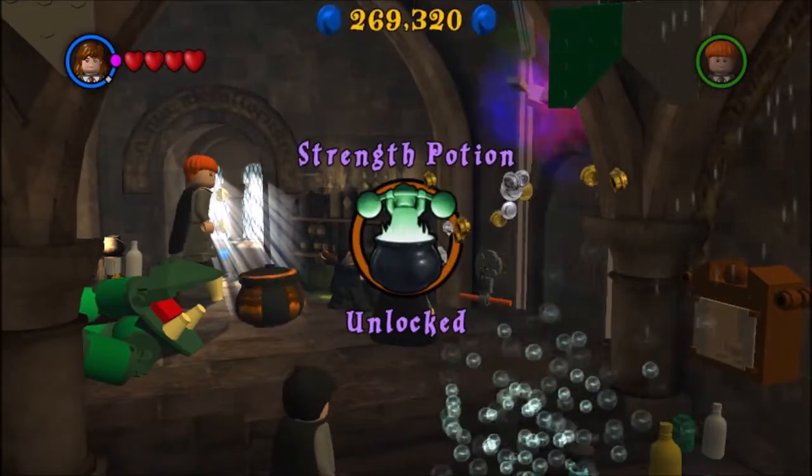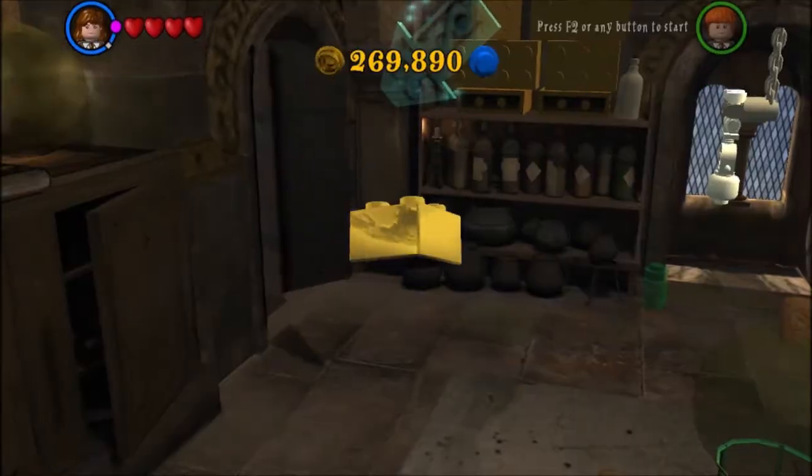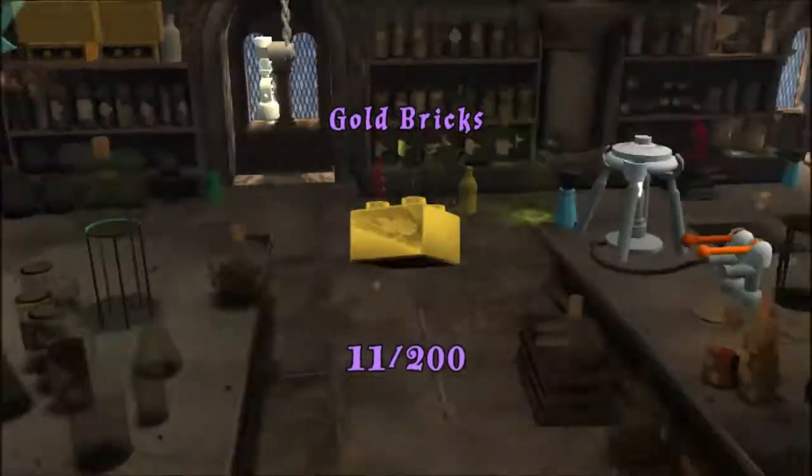Just getting some more studs before I grab the last ingredient. I'll level up these guys and get through there for more studs. I'm clearing out the room before getting the last ingredient - get rid of these bricks, there's the skeleton. I need to get his arm - got garlic actually, so I'll put that up and take it to the cauldron, drink it, and now I should be able to pull that chain. The Strength Potion is now unlocked and we got a gold brick!